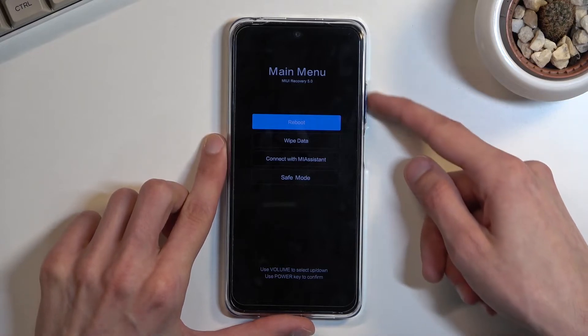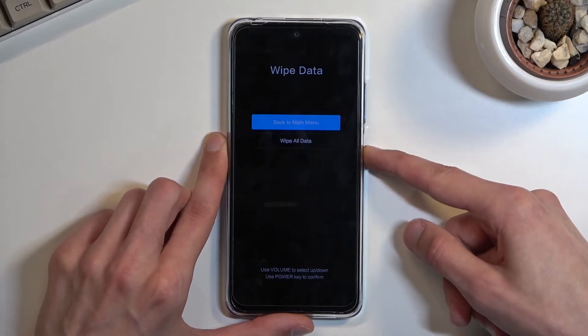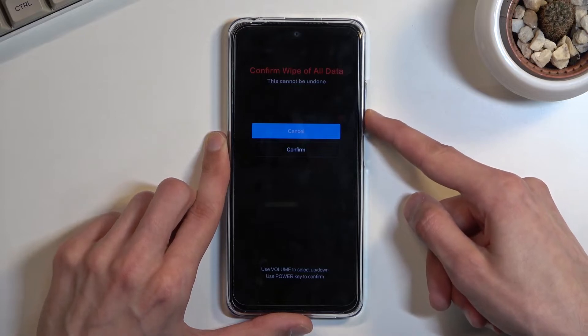From here, use the volume keys to navigate. Select the second option which is wipe data, confirm it with the power key, then select wipe all data and confirm.